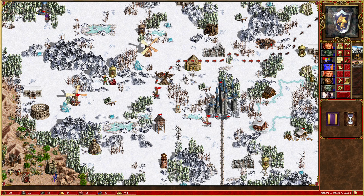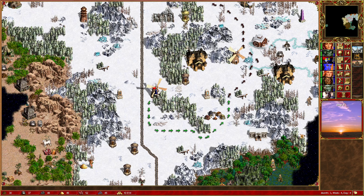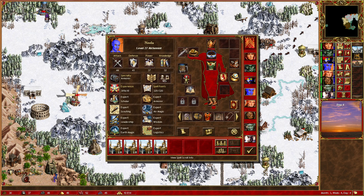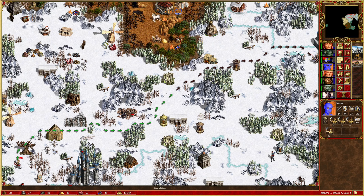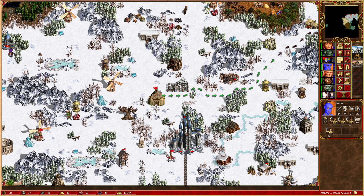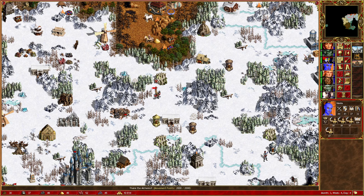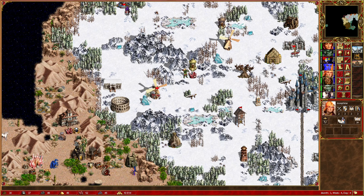Now I'm debating with myself whether it's actually worth sending Neela all this way. I should have left the Scorpicores at home because they're non-native units — means I am actually getting a movement speed penalty. I can make it here in two turns, which isn't as bad as I thought. Could do the Medusa Stores on the way as well — extra gold would be super useful, so let's do that. Thane is also making his way back across. Wow, look how much further Neela can get with her Boots of Speed and Logistics — that's incredible.